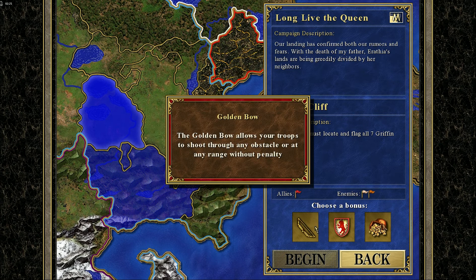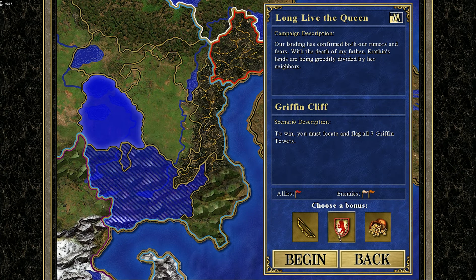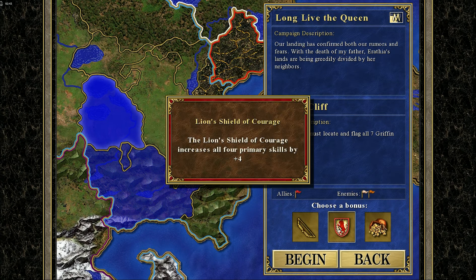I really want the Golden Bow, but I think that the Lion's Shield of Courage is just superior. Cool, let's do this.